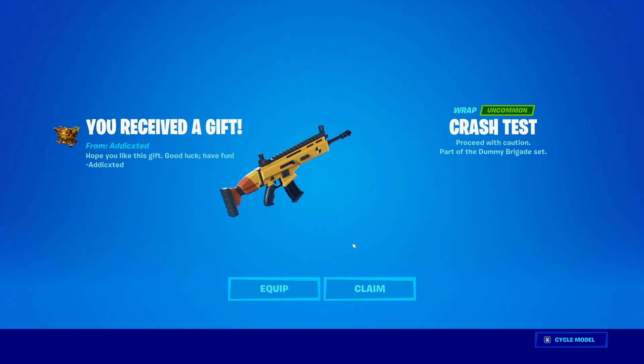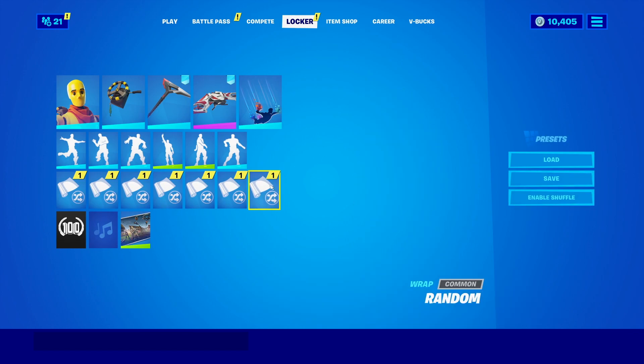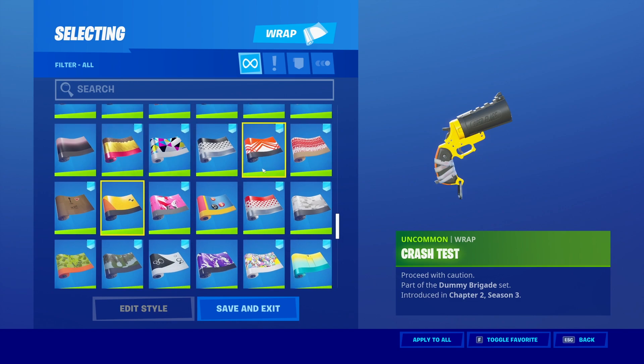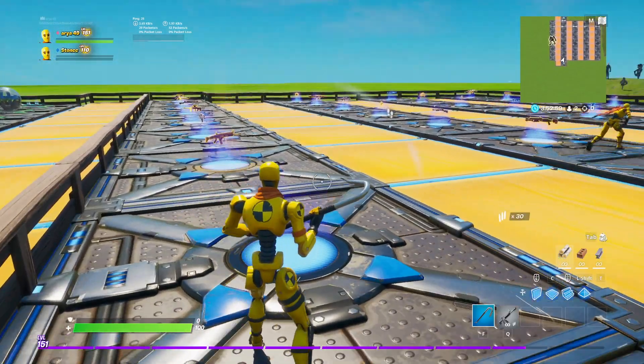There we go, the wrap's now in our main account. Let's go ahead and claim that and check it out in our locker. We have the skin here looking pretty bright. The Crash Test wrap actually blends in pretty well with all the other skins. Toggle favorite and apply to all as usual. Let's go ahead and check it out in creative.